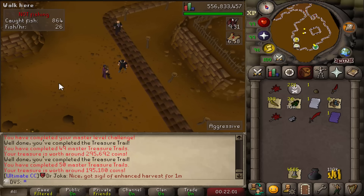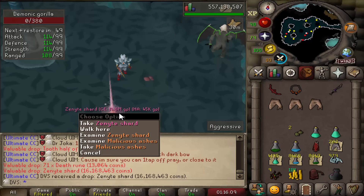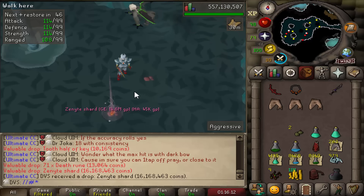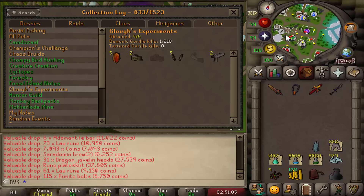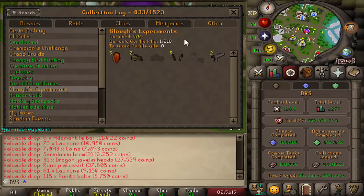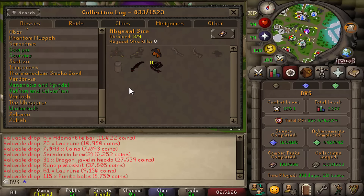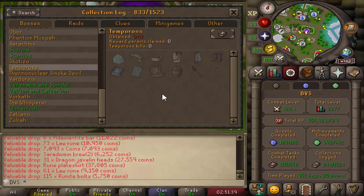Back to Demonics and immediately — Zenite number 5 on 1,085 total kills! Currently at 1,218 KC with a few more hard and elite clues to do. Honestly I need a break from Demonics — it's so much clicking. Going to head over to Tempoross and probably do like 10 to 20 hours — like two days of this.